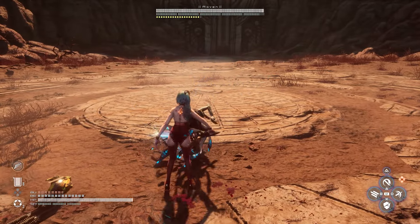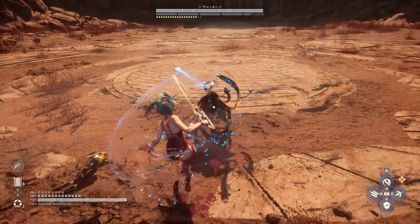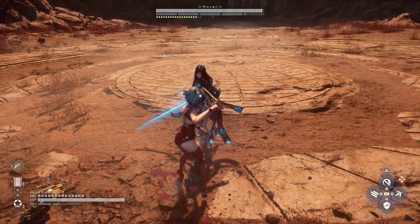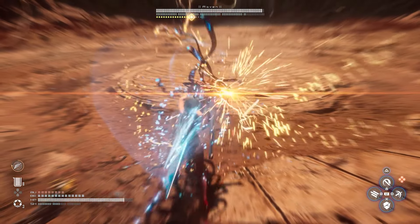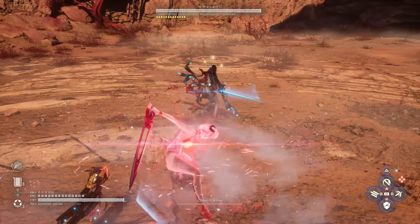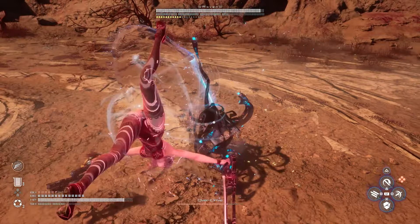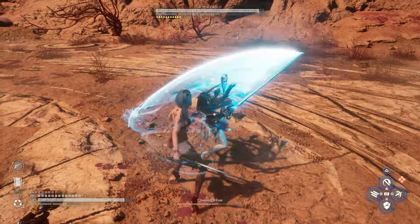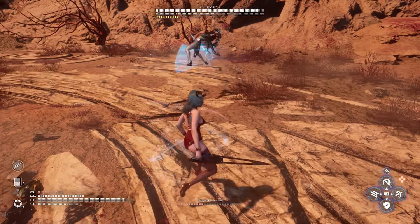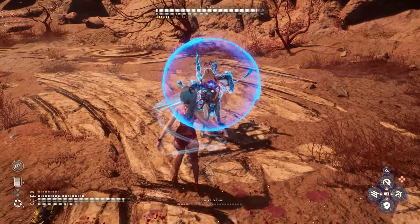So she's hitting us — bam, bam, bam. I'm not doing great damage right now, it's quite bad. But look — the shield is absorbing every single hit, which is awesome. I love parrying her. So far it's not too bad. You can clearly see the shield absorbing every single hit.